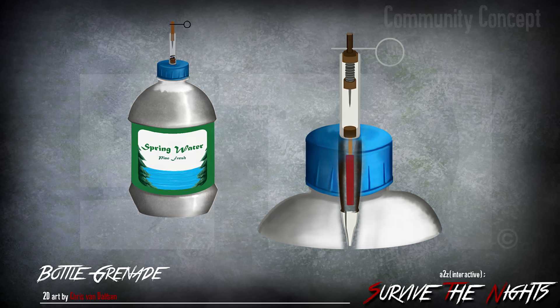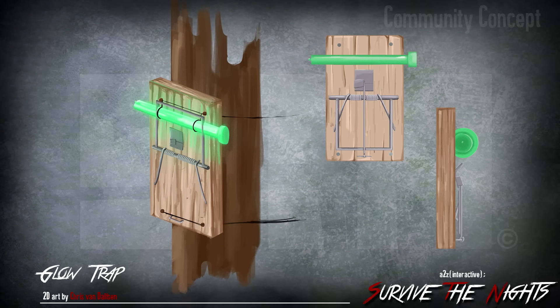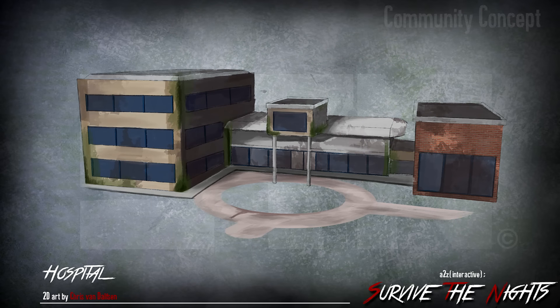The next item is a mousetrap light. Basically they pull the string, it activates the mousetrap, hits and breaks the glow stick, and lights the place up.